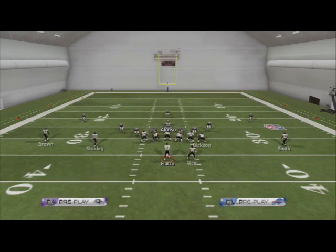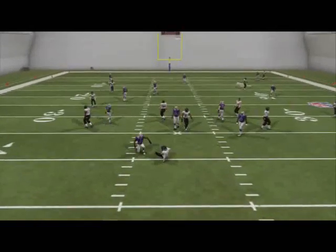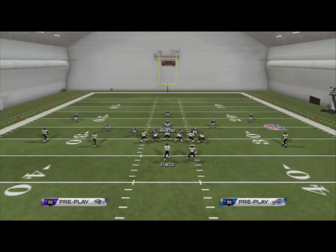5 players blocking. But now you're going to see pressure off of the right edge, and it's actually pretty quick pressure. It comes in in about a second and a half, which is really good for edge pressure this year.